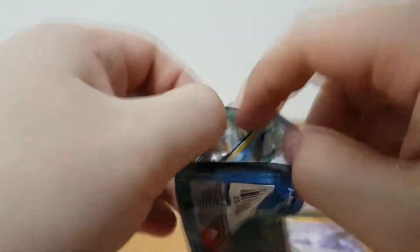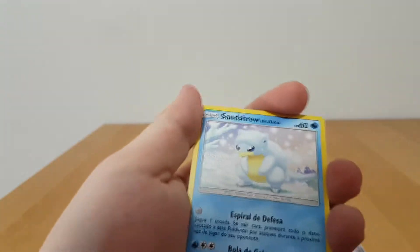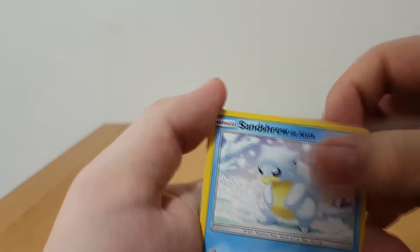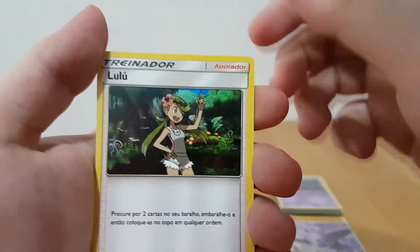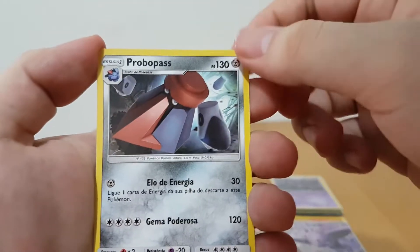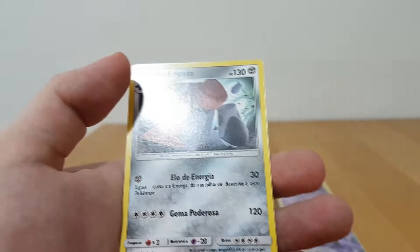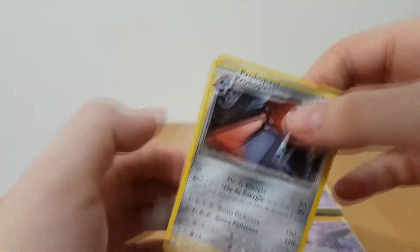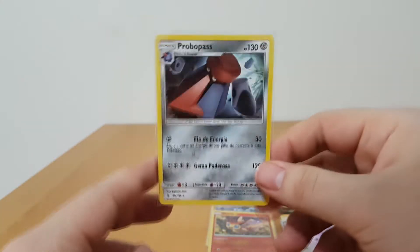The last booster of this video — let's go. Sandshrew, Machop, Chansey, Lulu. Probopass is the rare, so behind we have a Fairy Energy. I don't believe I have this Probopass either, so that is very nice.